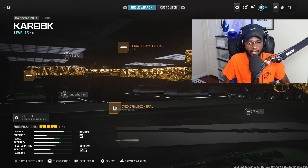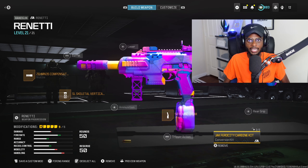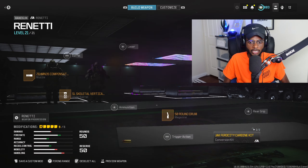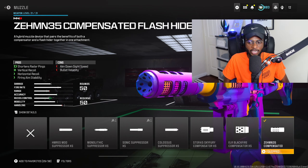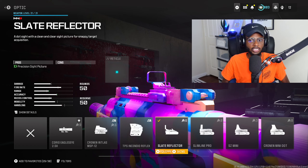For the remainder of this setup, we are going to put on the Renetti — overall, a great secondary. Whenever you are rocking a marksman rifle with a scope or a sniper rifle, we have on the carbine kit, transforming it into a submachine gun. We are going to use the 50-round drum, the SO skeletal vertical grip, the compensated flash hider, as well as the slate reflector for ease of use at medium ranges.